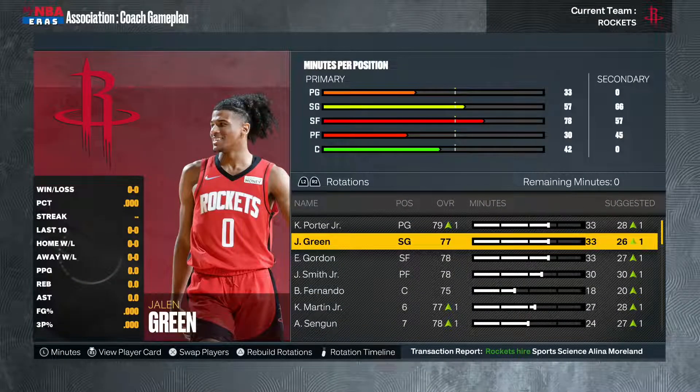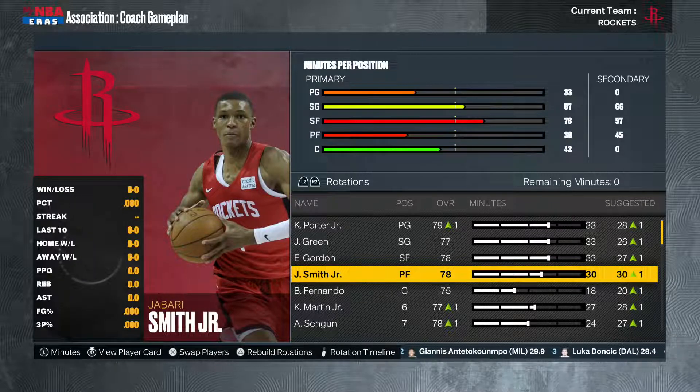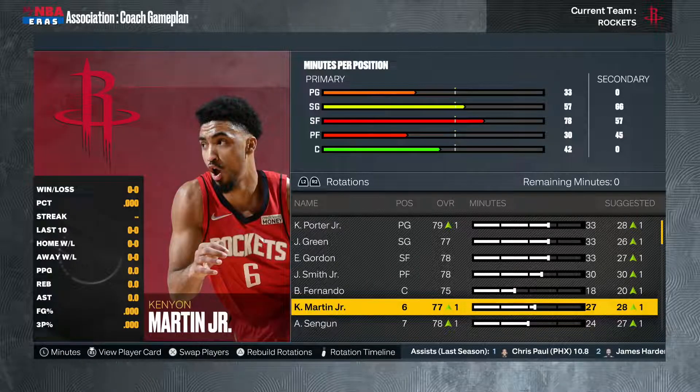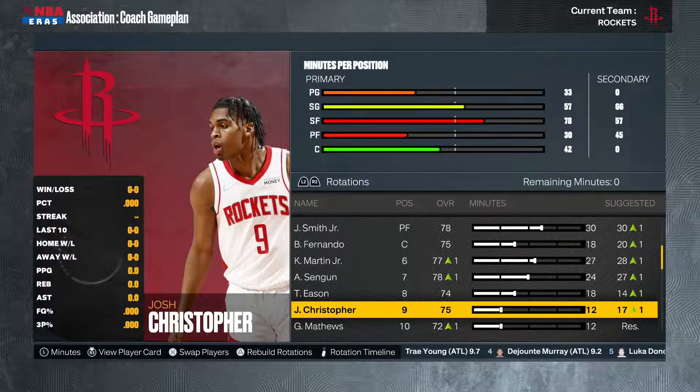Looking at the coaching game plan: Kevin Porter Jr. and Jalen Green are starting at 33 minutes per game. Eric Gordon gets significant minutes to keep his trade value up — we hope he shoots around 38-39 percent. Jabari Smith Jr. gets 30 minutes a game right away; we're looking for him to be in the running for Rookie of the Year. Şengün plays 24 minutes in the second unit, KJ Martin gets 27 as sixth man, and Tari Eason gets 18 minutes per game.